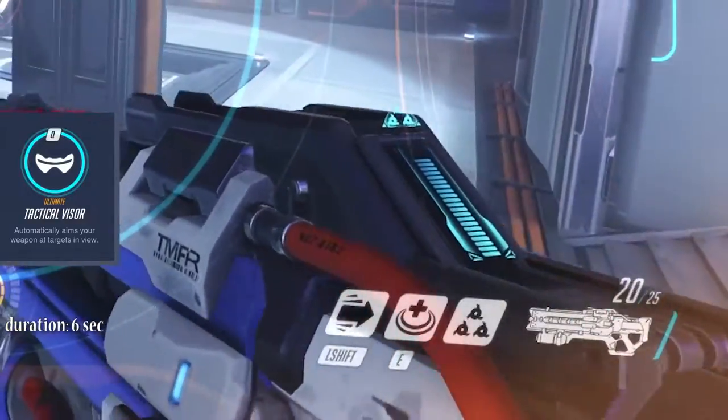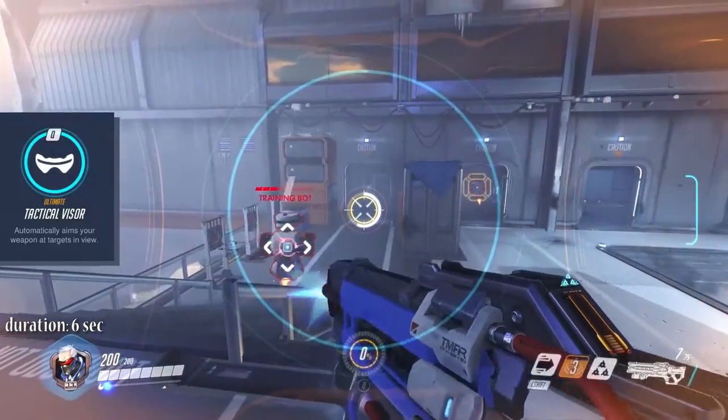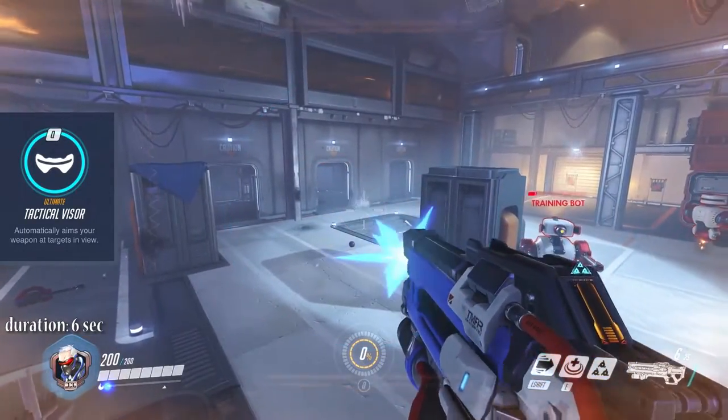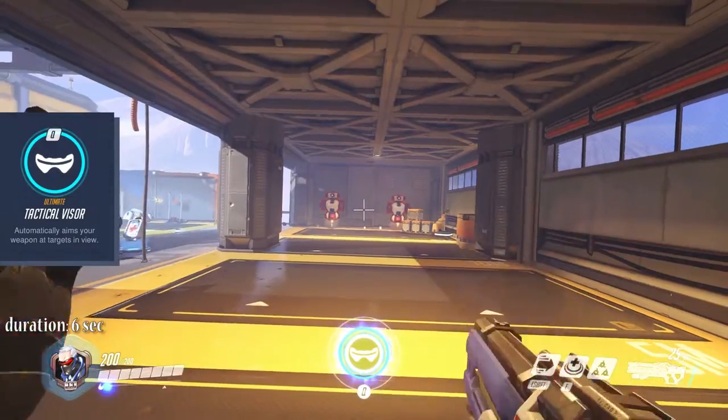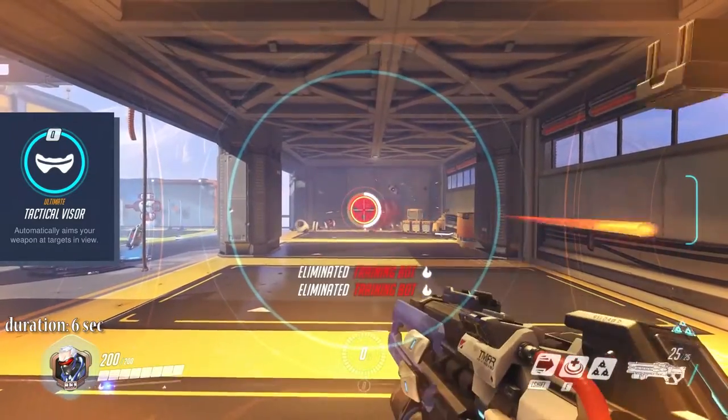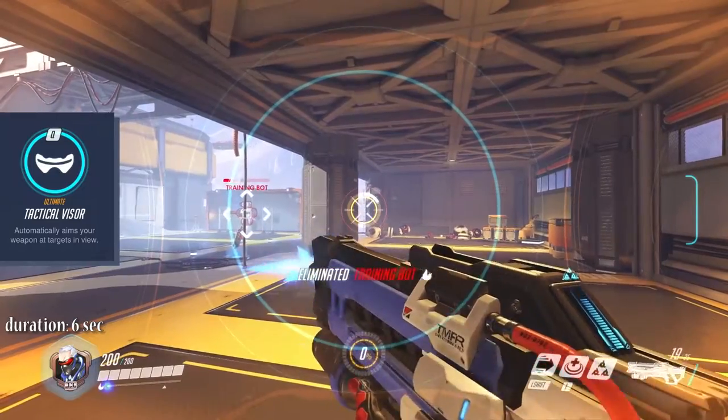Reload speed will be increased in that time. Soldier 76 will automatically switch to the next target if the current one dies or disappears behind cover. There are some limitations however, as only targets in the blue circle on the center of your screen will be aimed at.